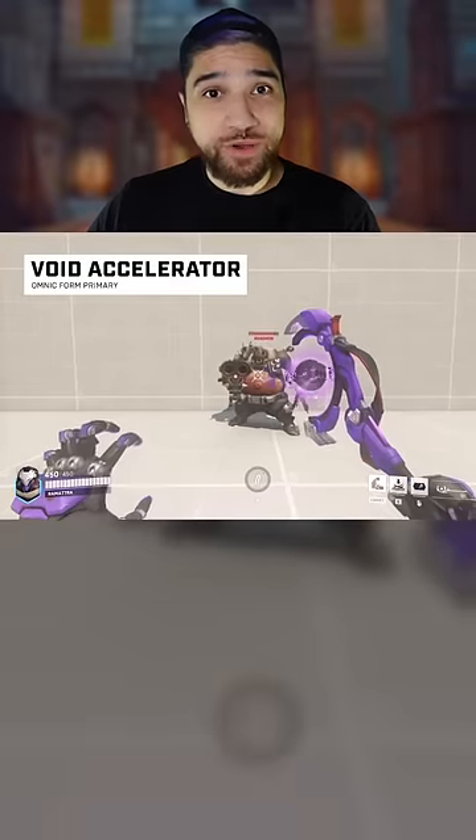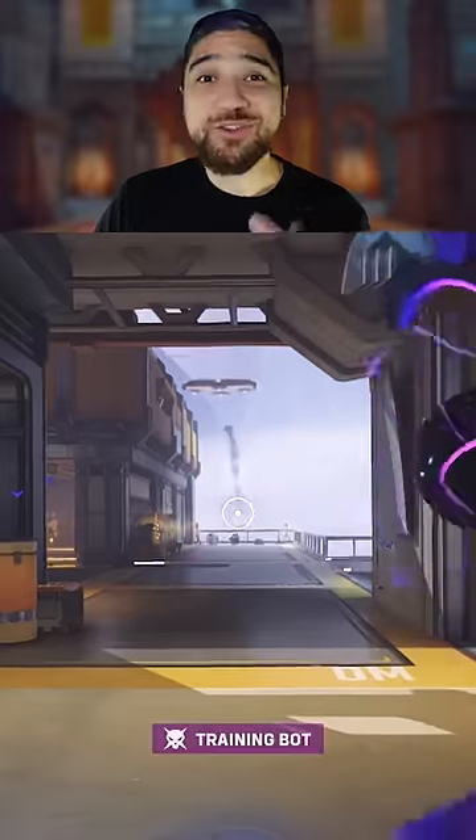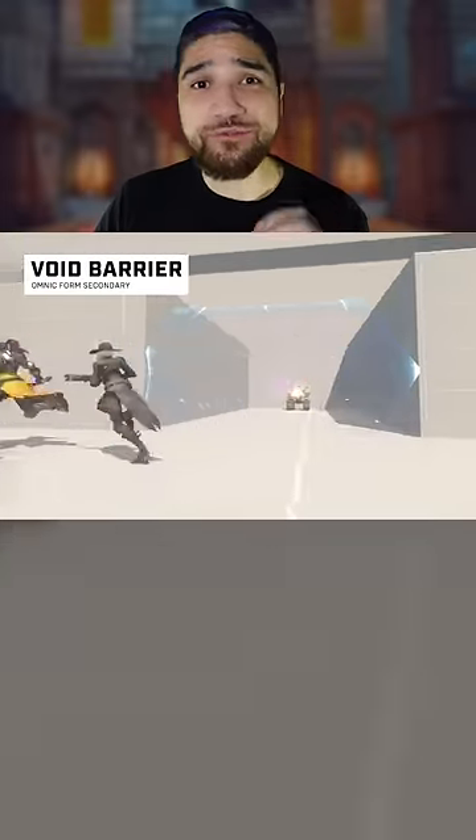In Omnic form, he uses his Void Accelerator Staff to deal steady damage with no damage falloff, making it a great poking tool to soften up enemies. He also has his Void Barrier, and even though it doesn't last long, it has a high health pool, making it great for closing the gap.